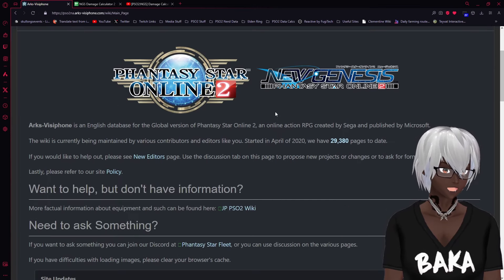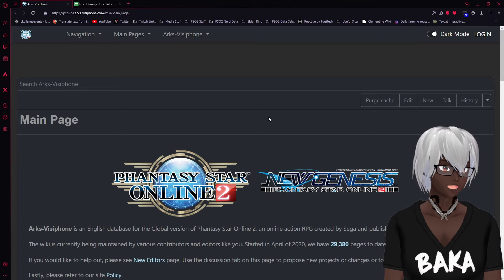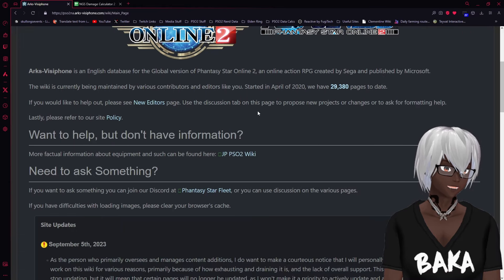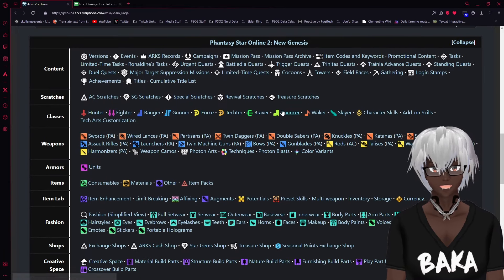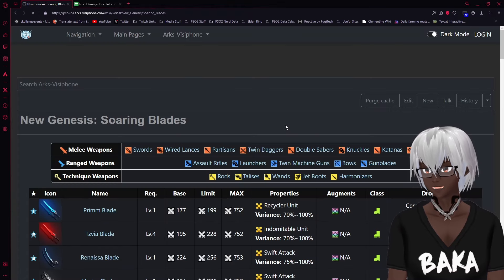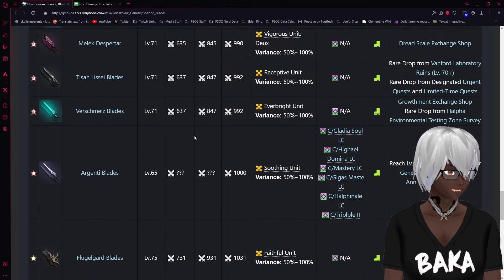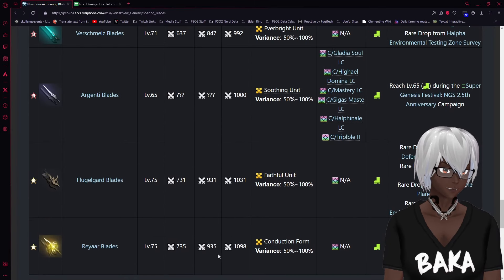To start things off we'll be over on the Visifone website. In case you're curious about where I pulled data from, it's just the ARKS Visifone site — scroll on down and look for your individual weapon. We're going with soaring blades since that's what I primarily play. Scroll down until we see our Reyaar weapon, and you can see the base damage is actually pretty solid at 1098.